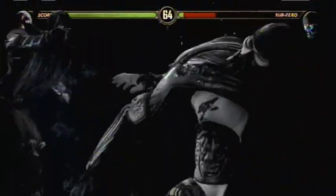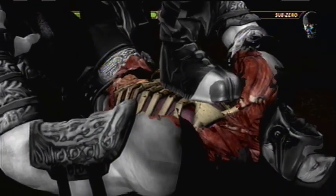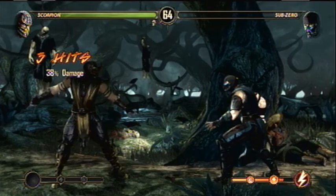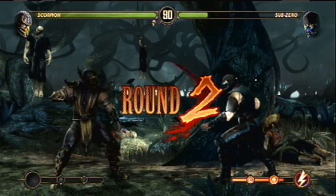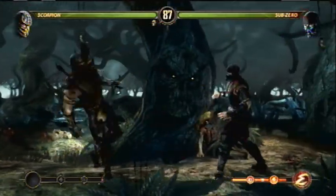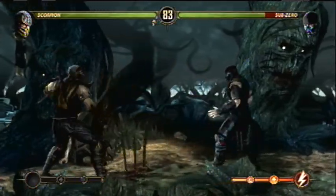This part right here is the X-ray feature. You have to fill up that bar at the bottom of the screen all the way, then you charge it up, attack your character, and that's what happens. Every character's X-ray is different. I think it's pretty sweet. Going back to the lady in red — she's apparently being called Skarlet.